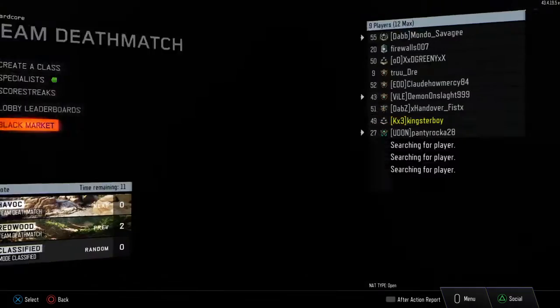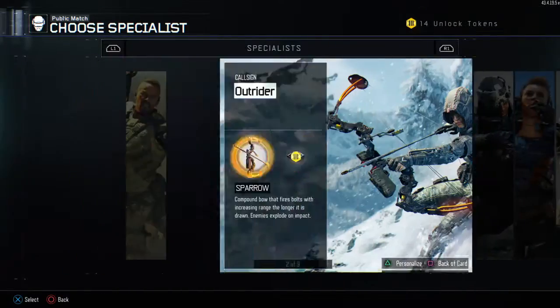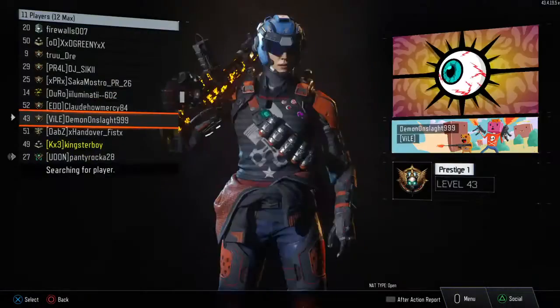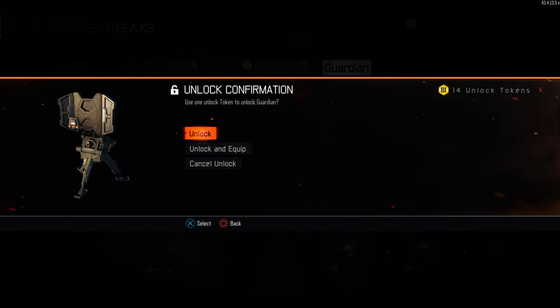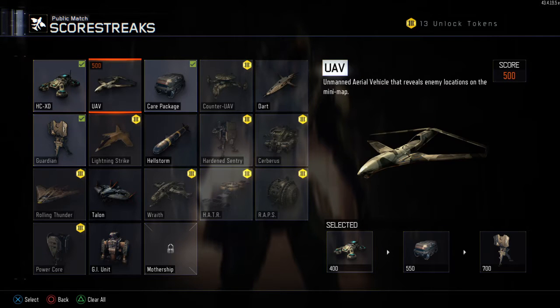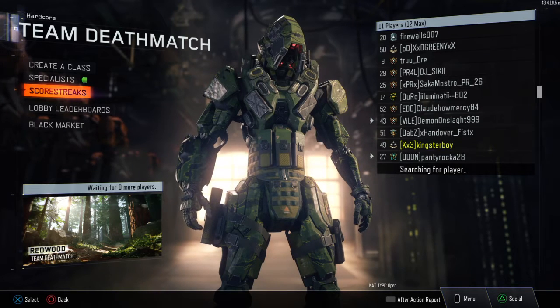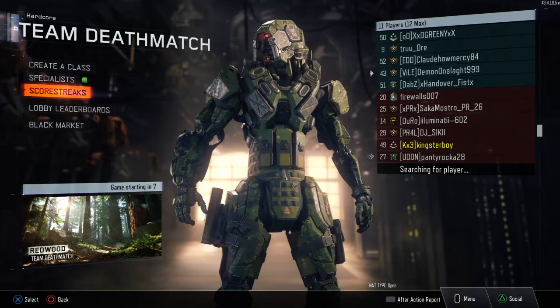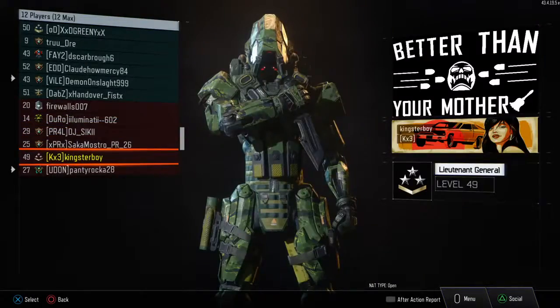Okay, that one's mine — strange. Let me pull out the Guardian. I don't need a dart unless you want to get a Dodge Dart — I'm just kidding. Come on, come on man, there we go.